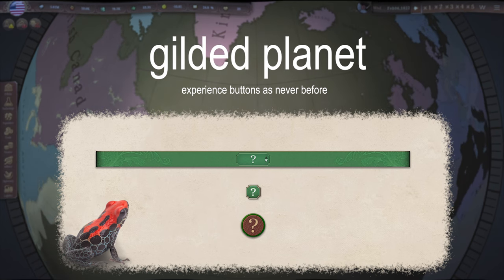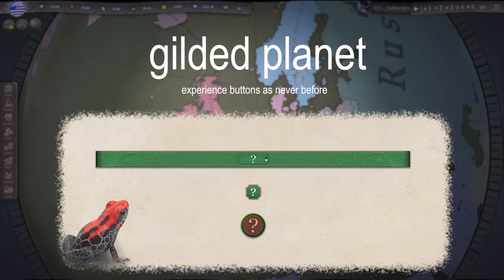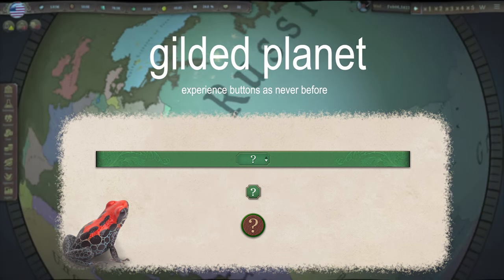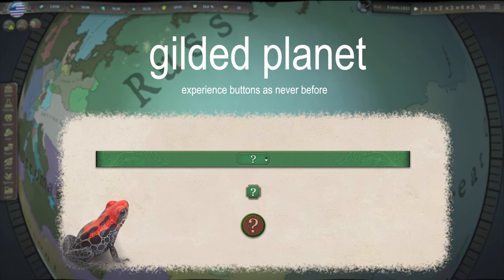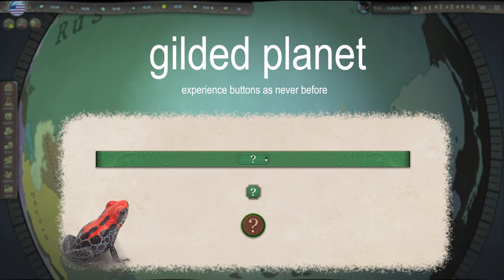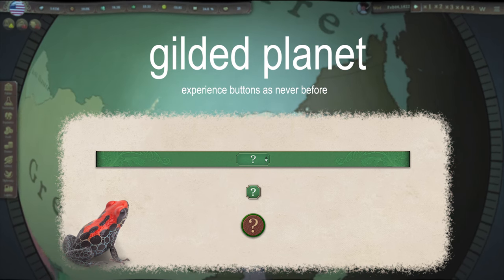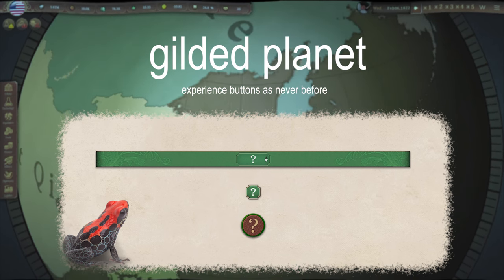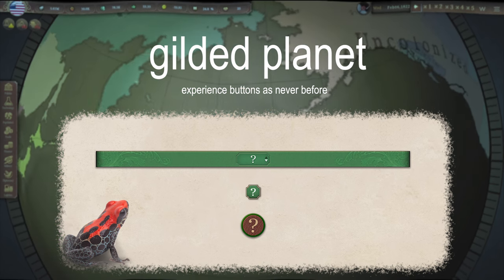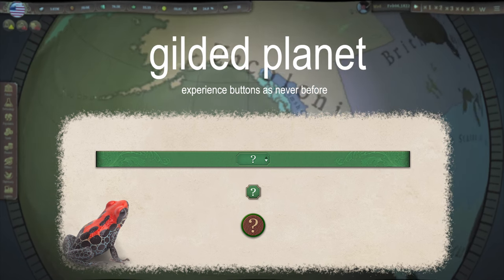The first button camouflages itself against the greenery of its background. It does not want to draw unnecessary attention and remains a subtle, unobtrusive member of the species. Although it shares its shape with the rest of its family, it bears tiny arrows on one side which mark it as a sort button. The button in the middle is somewhat smaller, but its diminutive stature is deceptive. This creature holds the power to build factories, raise and lower market prices, and so much more. This is an action button.